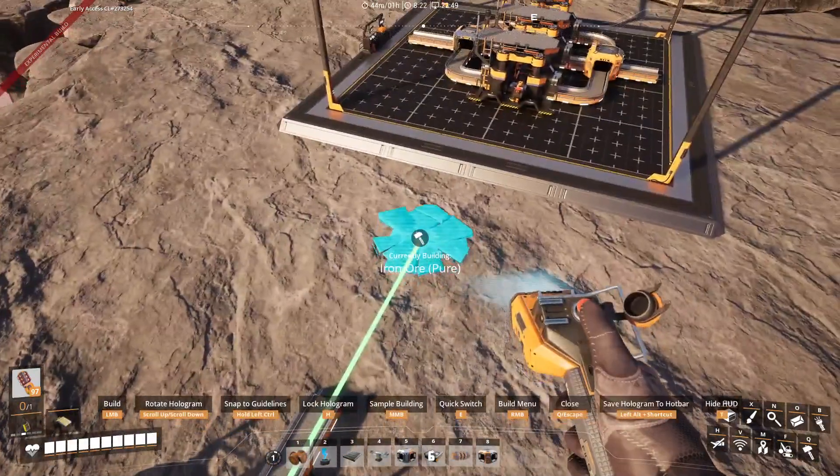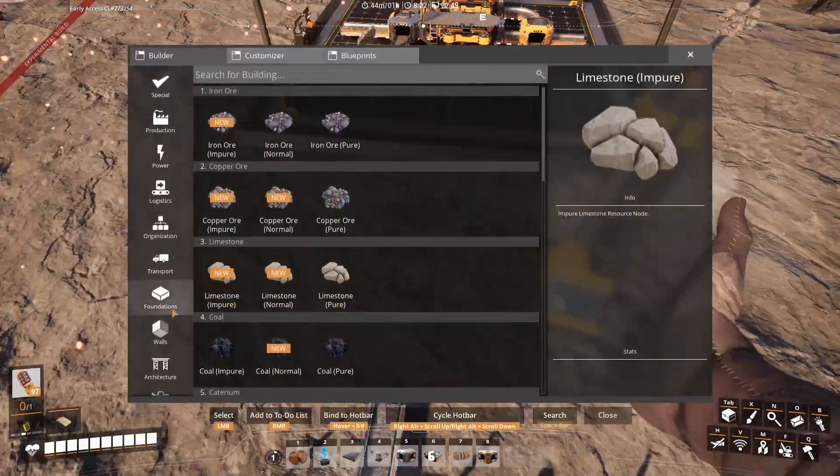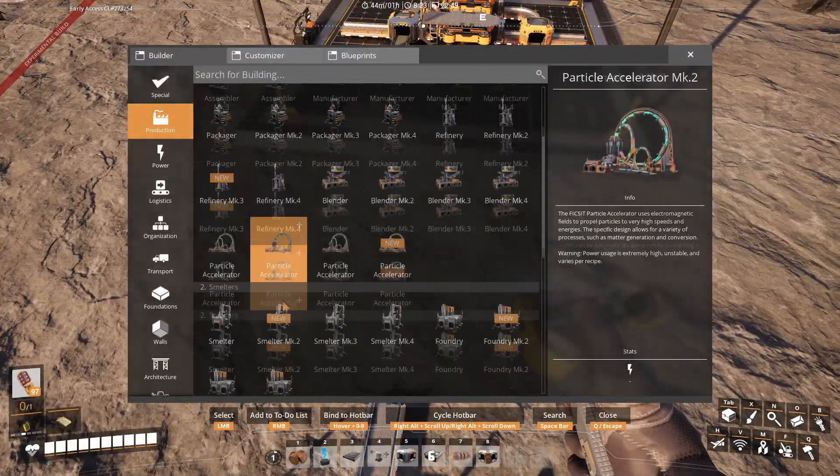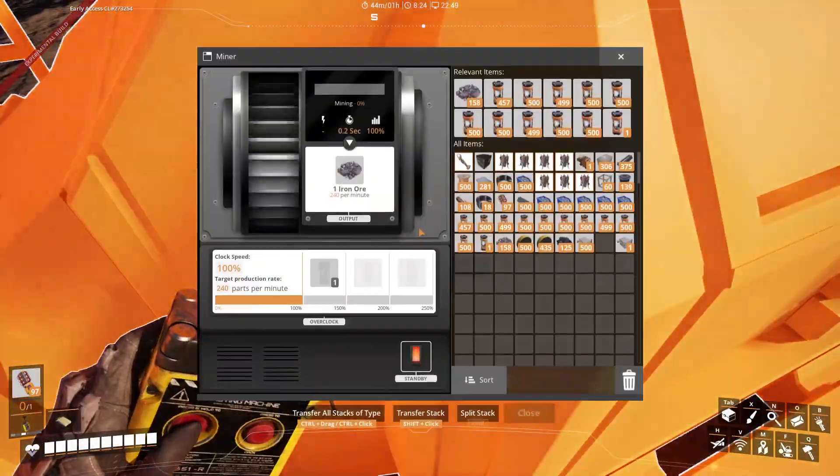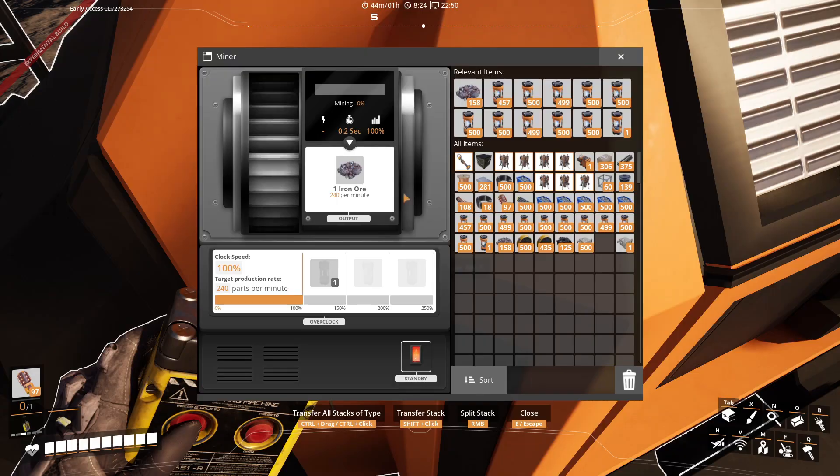Let's place down an ore patch. This is a mod — you have to find an actual node for this in the base game. I'm just doing it for tutorial purposes. So this makes 240 per minute.